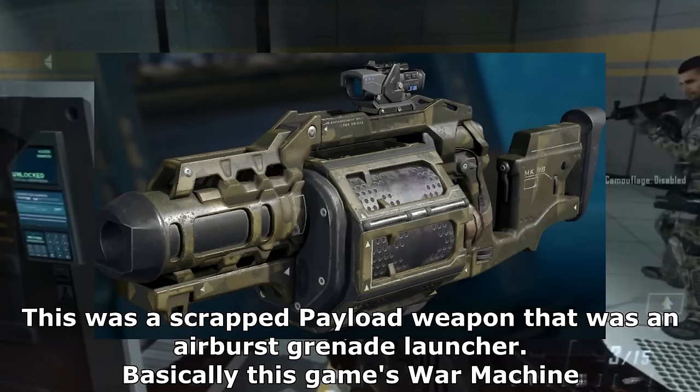Breaking Bad RV. On the Modern Warfare 2 multiplayer map Santa Senya Border Crossing — and by extension the Ground War and Invasion map Santa Senya — you can find an RV that has duct tape on its door. While it may seem like a nothing little detail, it's actually a direct reference to the RV from Breaking Bad.